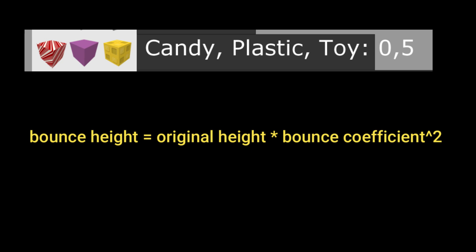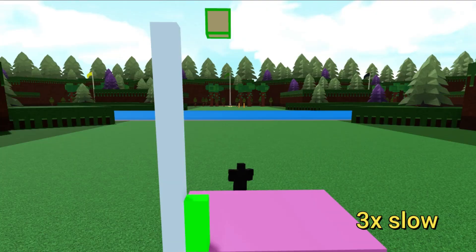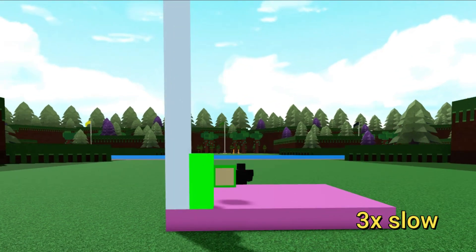Now let's say plastic for example, which has a bounce coefficient of 0.5 — it will return to a quarter of its original height. I won't go into detail why that is, but the bounce height is always original height multiplied by bounce coefficient squared. Here I'm dropping it from 20, and it should bounce up by 5. And as you can see, it went up exactly 5.